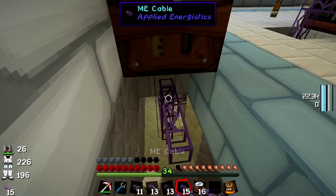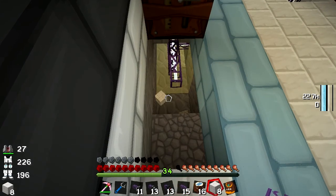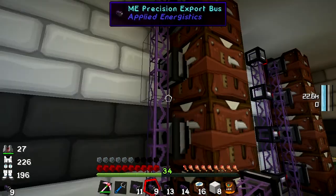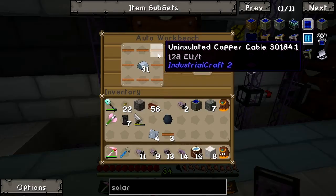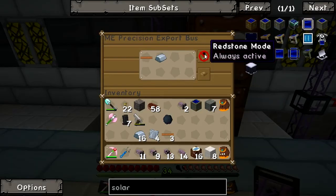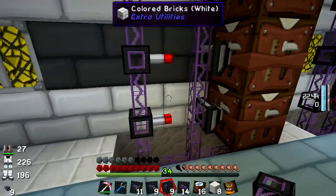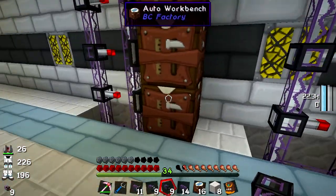I'll put a bit of marble into the floor just to neaten things up a little. Setting up ME cabling and export buses — this particular one is going to export copper cable and iron when it has a redstone signal, and it will make coils. I want a set of these crafting machines set up, and this one wants to make coils — just 64 of them should do quite happily.